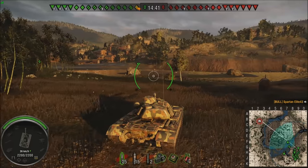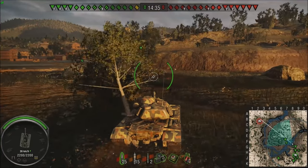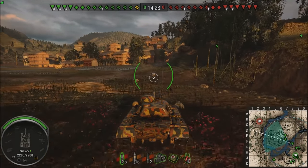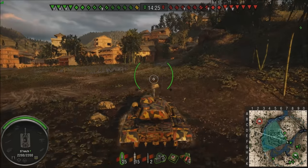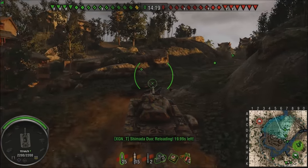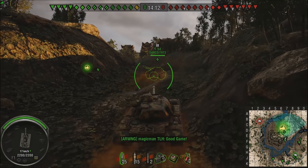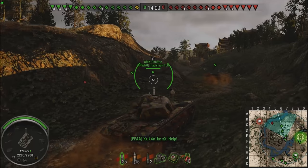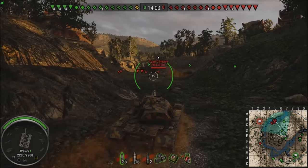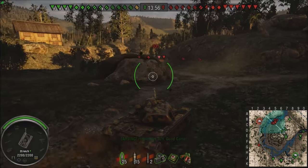You can also look at the tank layouts and pretty much tell how the other team's going to play. They have very few fast tanks — two mediums and two lights — lots of tank destroyers and lots of heavies. We have a pretty even mix: five heavy tanks, six scout tanks, four tank destroyers. So we have the better layout. As far as tiers and all that stuff, it's anybody's ball game, but from a standard layout we've got the better spread — they're going to be a little slower to get into position.